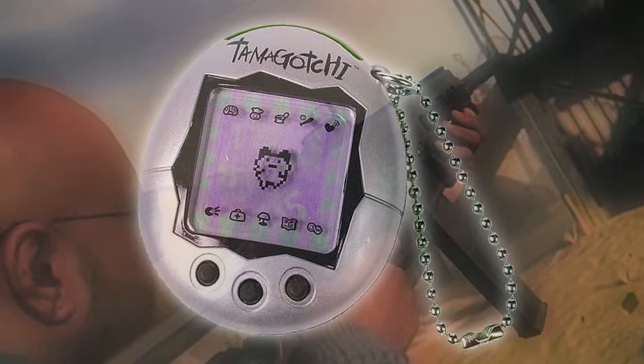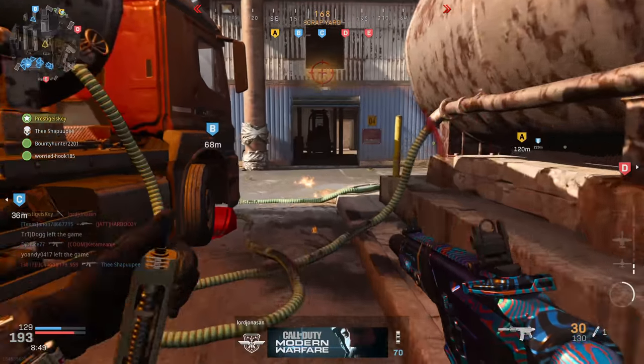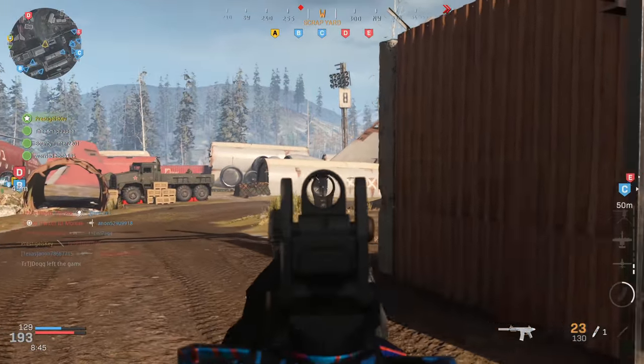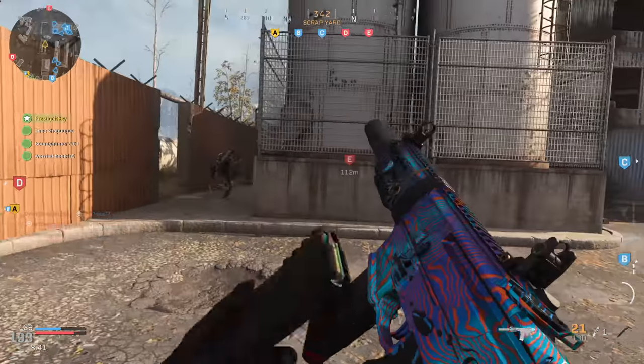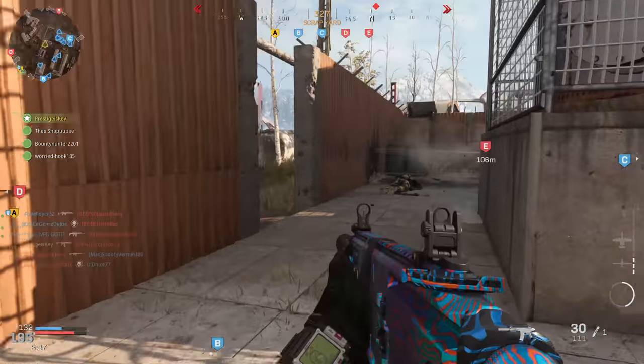For those of you that think the name sounds familiar, the Tamagunchi is based off the real-world equivalent Tamagotchi, which were popular in the 90s. You take care of a digital creature by feeding it, bathing it, making sure that it's played with and happy so it doesn't die. The same thing is happening here with the Tamagunchi, except it's a wristwatch and it constantly evolves with you.